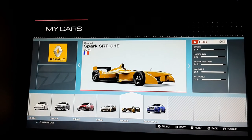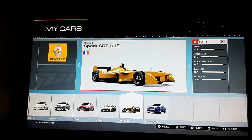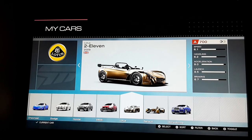I'm going to be choosing the Renault Spark SRT 01E, the Formula E car. I've got this free DLC, and you might be looking at it saying it's slow, but it makes it more fun. I would blitz the competition if I went with my Lotus 211E, so I'm going to go for my Formula E car.